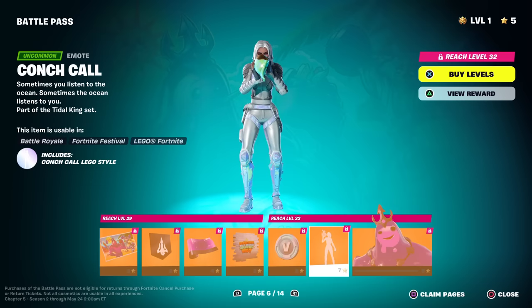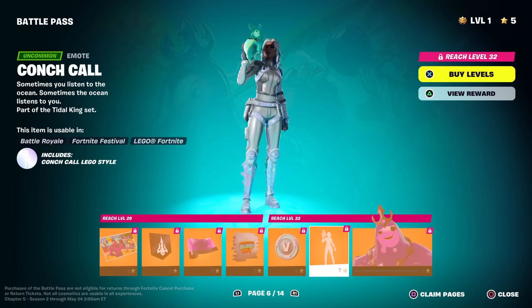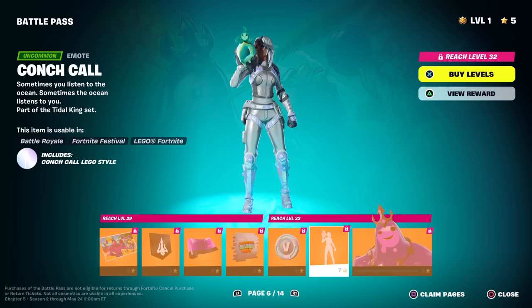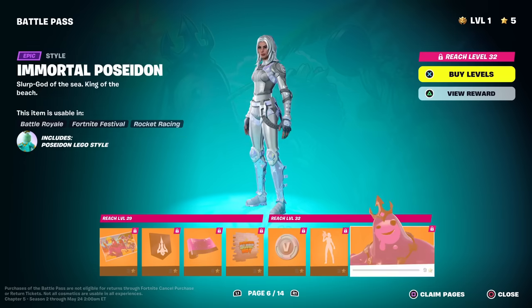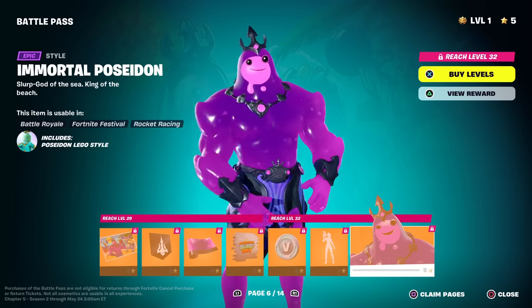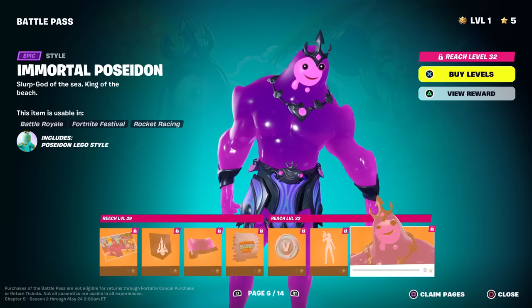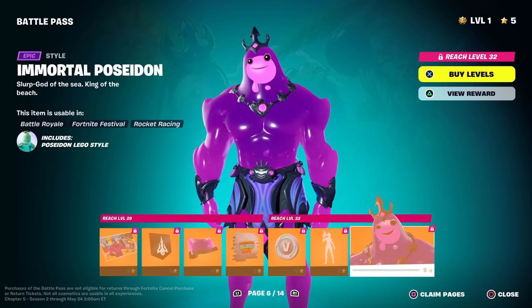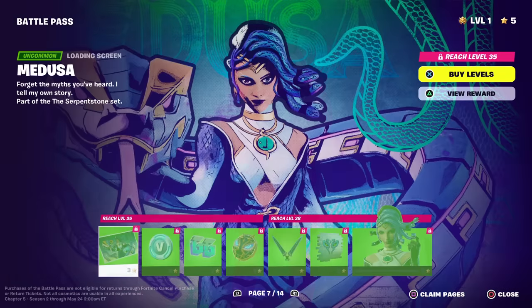Here's the emote — 'sometimes you listen to the ocean, sometimes the ocean listens to you.' It's a little slurp crab! I thought he was gonna do the crab dance. Here's the Immortal version — it's a purple version, just like Ripley. If you don't have the Ripley skin, this is pretty much him just as Poseidon. He has the exact same color scheme — the light blue and dark purple. That's awesome.